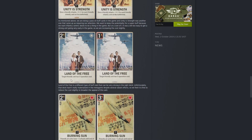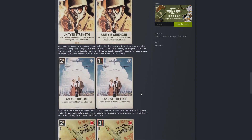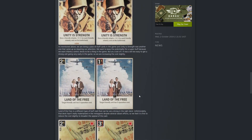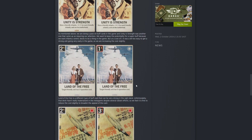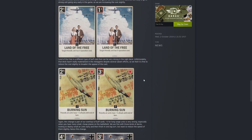Land of the Free: target friendly unit has zero operation cost. You can kind of see the theme — Usage, Unity and Strength, Land of the Free — you can build a nice little deck with infantry units around these three order cards. I don't think I've ever seen this card being played honestly. I'm thinking they are making this cheaper to try and get people to play with it. This can actually work nicely with a German deck because the German tanks have very high operation costs.